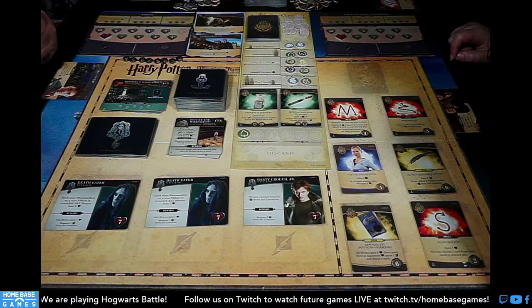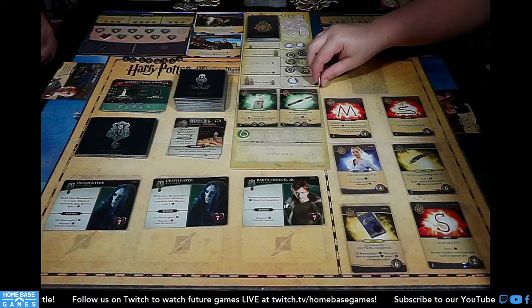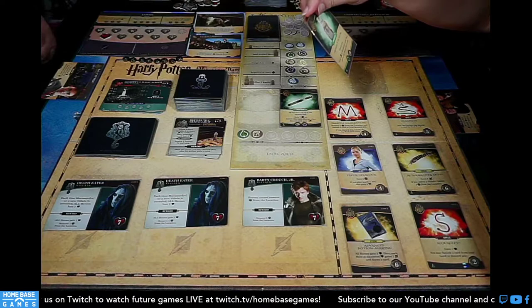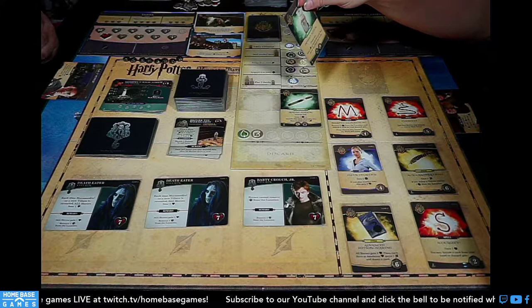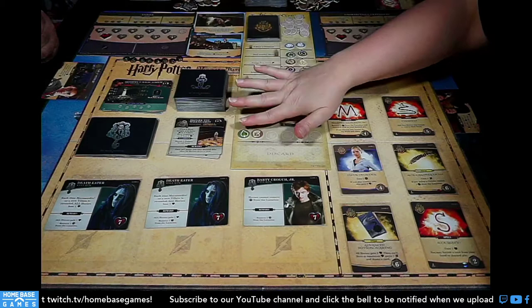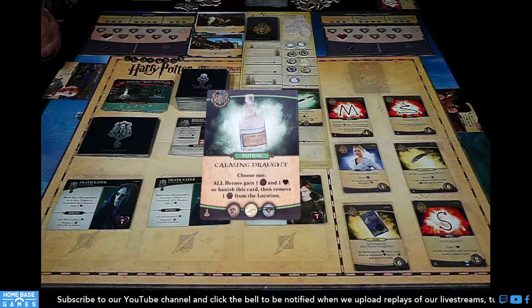The Pepper-Up Potion gives a lightning bolt normally, or banish it to choose any house die to roll. To banish it immediately, you'd need two banish effects in the same turn — so right now we just take it normally and put it in the discard. We reveal a new potion: Calming Draught, which requires a bicorn horn, lacewing flies, and hellebore. We shift all ingredients down.